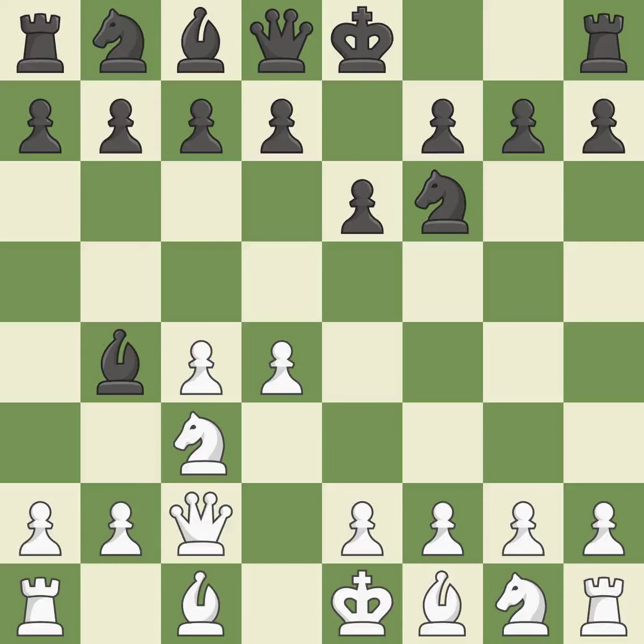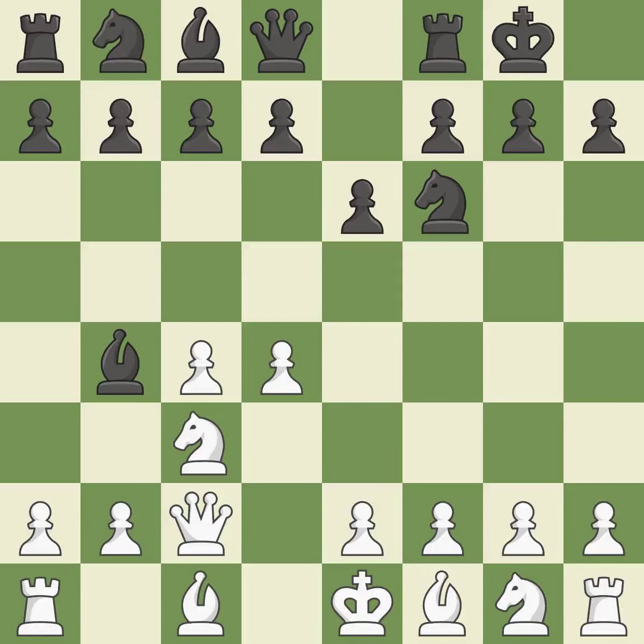Qc2 defends the Knight on C3 and continues the fight for the E4 square. Castling gets the King out of the center and activates the Rook. The E4 square occupies space in the middle, rules the D5 and F5 squares, and promotes the development of the light-squared bishop. The bishop will be better off as a result of this.